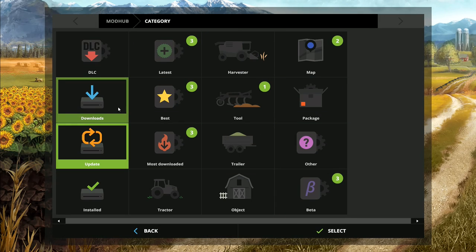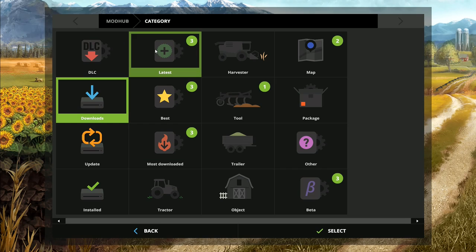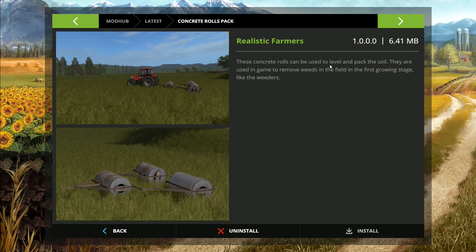You've got them all here and then you click on downloads and it will show you what you're in the middle of downloading. Under 'latest,' we've got Cobra Park Farm, a front-mounted cultivator slash packer for working in fields, and the concrete rolls pack. These concrete rolls can be used to level and pack the soil. They're used in game to remove weeds in the field in the first growing stage, like the weeders — so they work the same as the weeders.